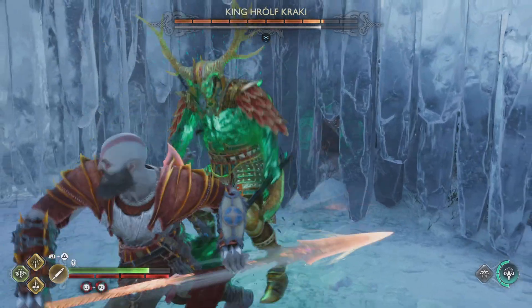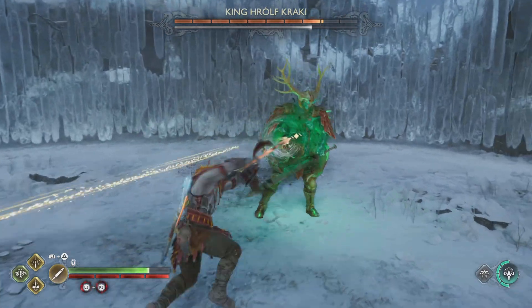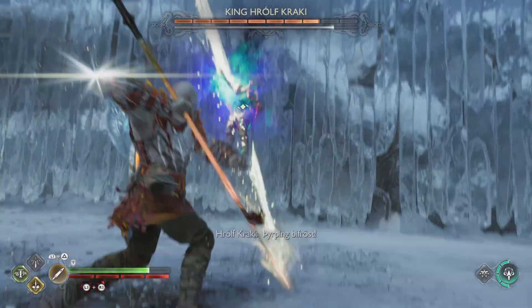When he starts charging like that you want to do your shield block — that's L1 L1 — so that you will rush in and interrupt it. When he does that charge towards you, you want to go ahead and just move to the side.